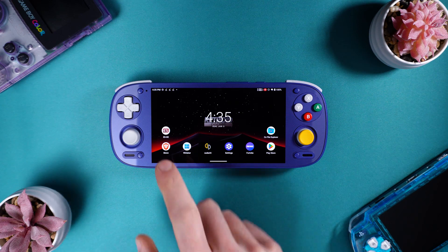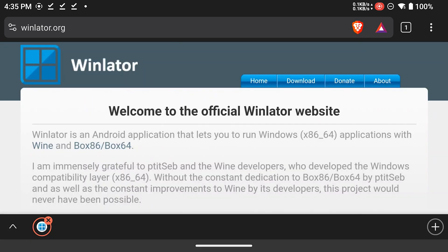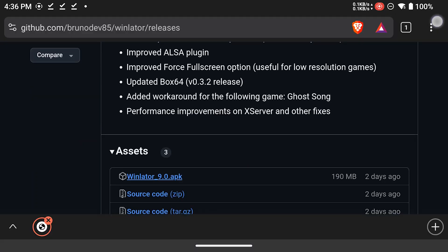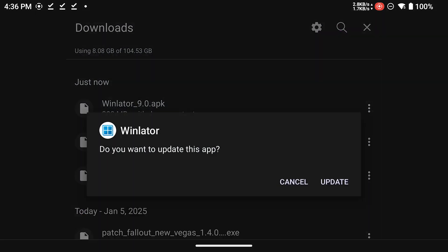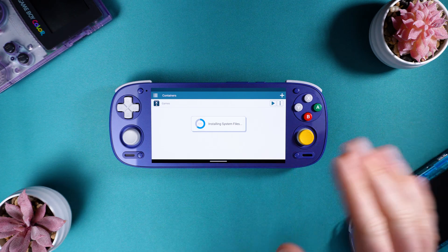Now we're going to download WinLater. If you don't have WinLater yet, go into your web browser and type winlater.org, then go to the Download tab — it'll take you to a GitHub page. Scroll down and download the most recent APK. Now let's go ahead and install that: tap into your Downloads, tap the APK. For me it said Update; for you it should say Install. Now hit Open and it should be installing your system files. This will only take a few seconds.